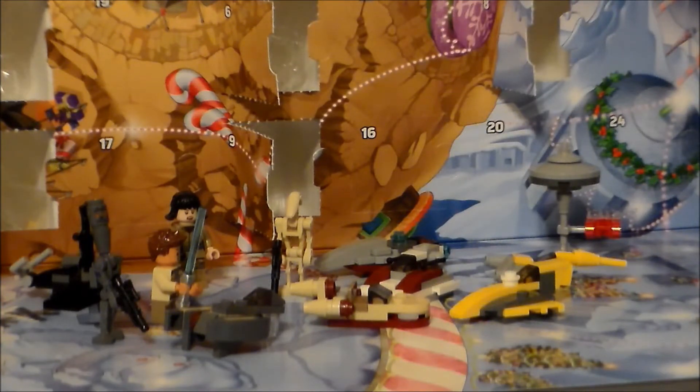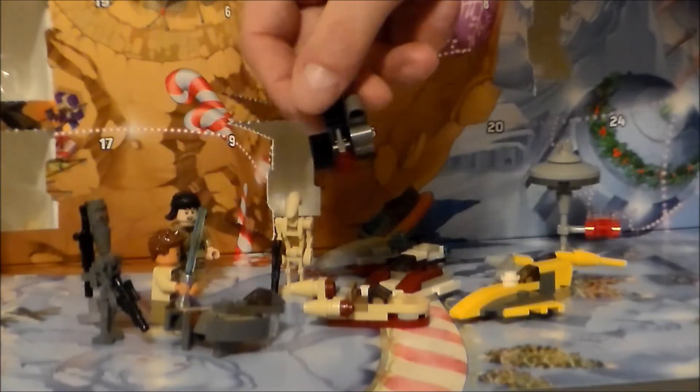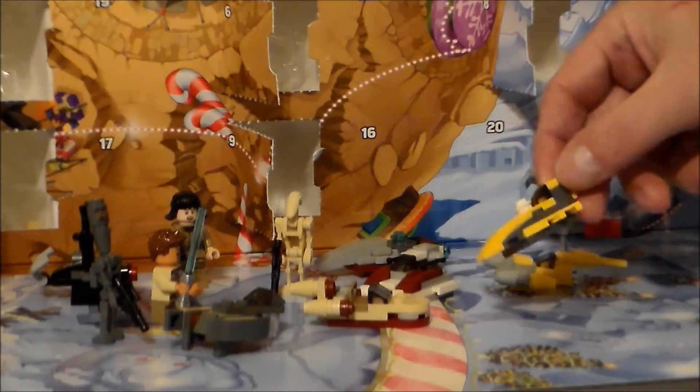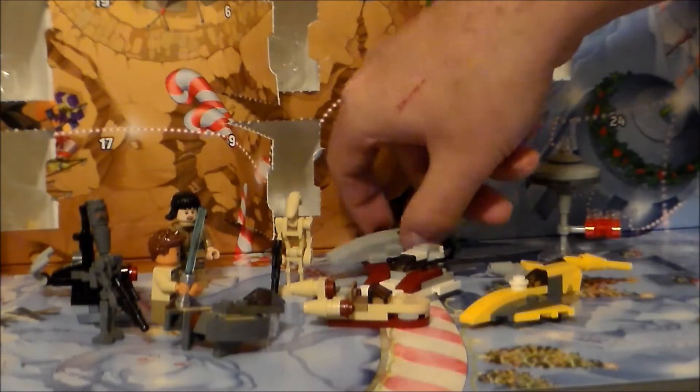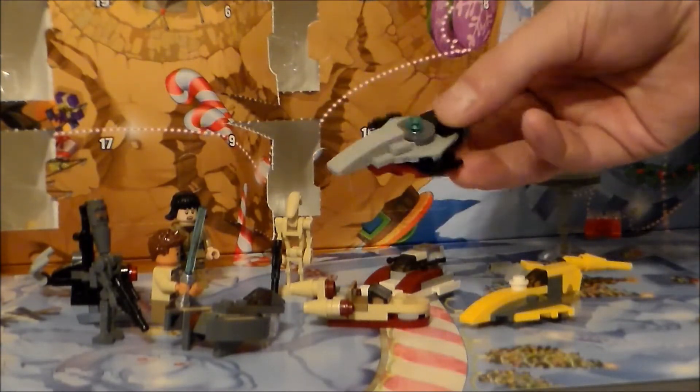And then we've gotten some kind of 'eh' type of things, like Rose — I don't particularly care for that character. We've gotten this terrible, terrible gun. Oh my lord, it brought the Grinch out in me. And then we've gotten this Naboo fighter here. I'm presuming it's a Naboo fighter because it's yellow like this. I thought it was the Arrowhead, but apparently this might be it.